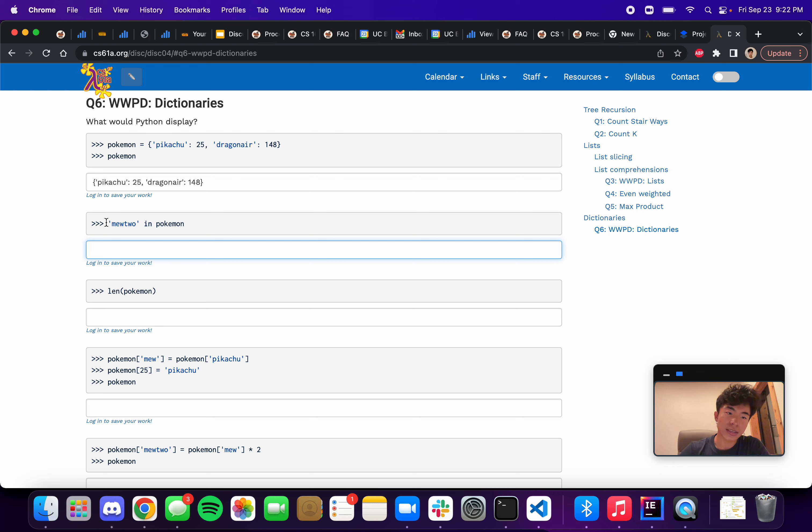Next we have `'mewtwo' in pokemon`. Remember that when we say something `in` a dictionary, we're checking if that value is in the dictionary's keys. Looking at the dictionary so far, we have Pikachu and Dragonair, but there's no Mewtwo — so Mewtwo isn't a key, and this evaluates to False.